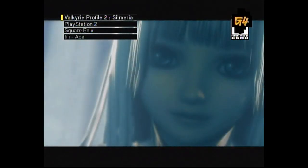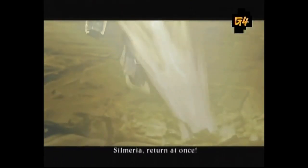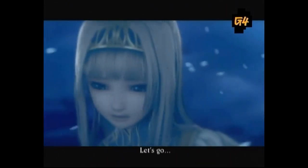Here's all you need to know about Valkyrie Profile 2. It takes place centuries before the events of the first game, Lennon. This time out, you're Alicia, Princess of Daipan. There's a war in Valhalla, and Odin has reincarnated the rebel Valkyrie Silmeria into your body. This has you acting a little wacky. Your father thinks you're possessed and banishes you to a faraway castle. Meanwhile, Odin wants to summon your Valkyrie spirit back to Valhalla. Still with me? Good.